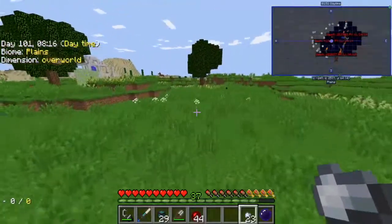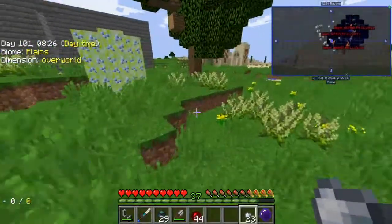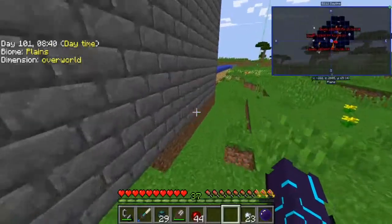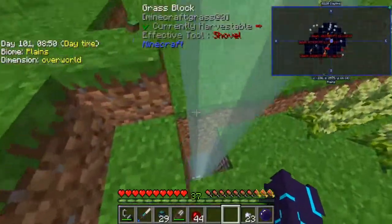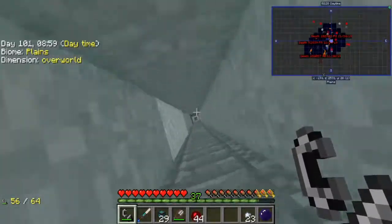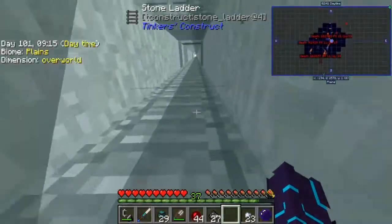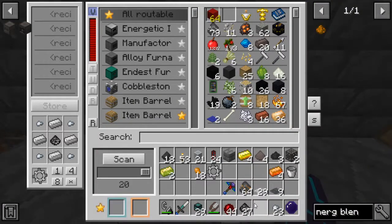Now we gotta go find a hole that's somewhere here. Where's a place that we know that has lots and lots of bedrock? The hunting dimension — we could go to the hunting dimension to do it. Yeah, found it. I found my hole. Going down the hole. Oh that's right, I forgot this is still down here. There's 27 of them. I got myself 27 grains of infinity.